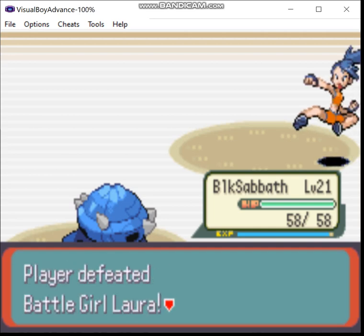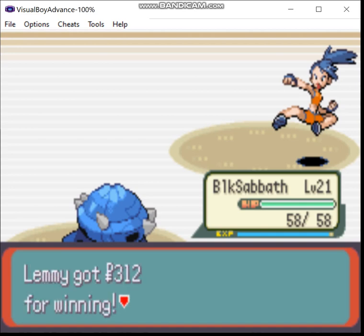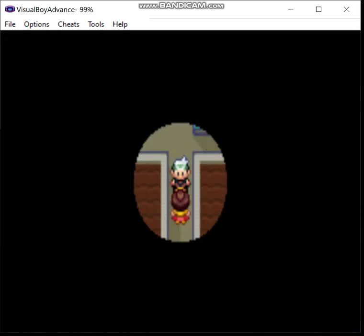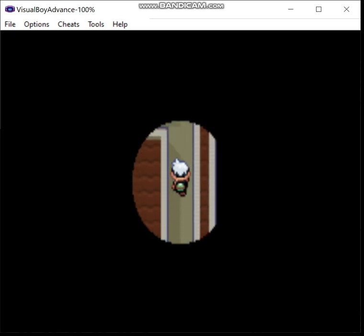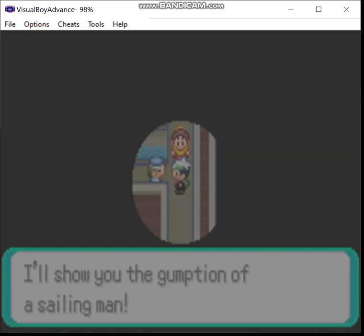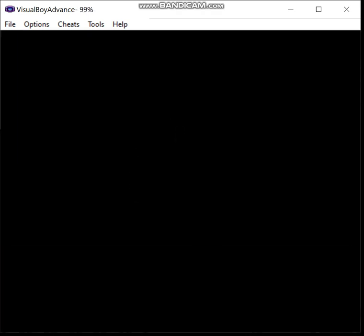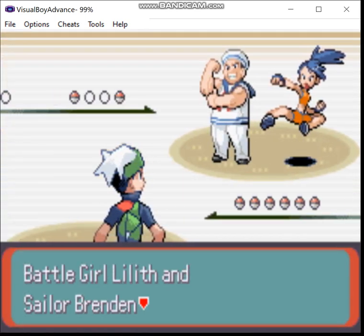That's one down. Just like Whitney. It lights up a little bit now that you beat a Trainer, and this happens every time you beat a Trainer in here. Up here is a double battle — now we get to have our first true double battle of this run, with two Pokemon eligible for the Monotype.